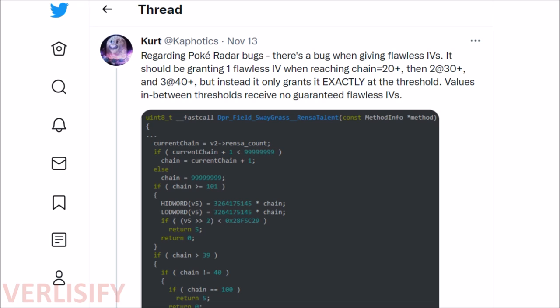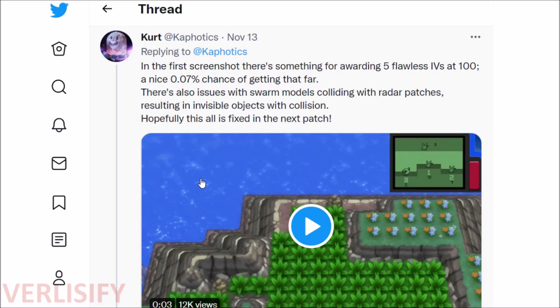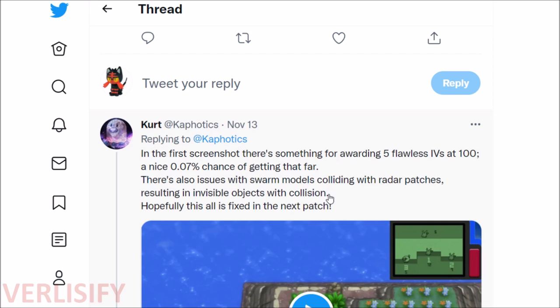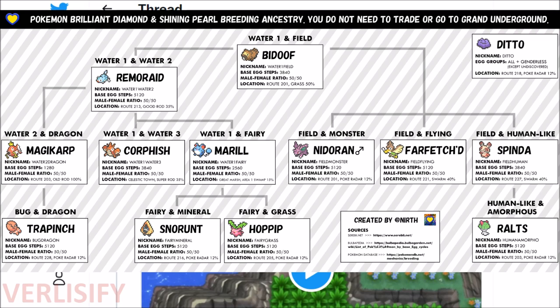To get a 5 IV Ditto, you only have a 0.07% chance of the chain making it to 100 to get five guaranteed flawless IVs. It's not like you just chain 100 times and you get it — you can make it to chain 80 and it breaks, chain 85 and it breaks, chain 30 and it breaks. The odds of chaining in Brilliant Diamond Shining Pearl are lower than in the original games. Even making it to the hundredth chain, which takes hundreds of hours on average, is still a 1 in 32 chance of getting a 6 IV Ditto. That's why Bidoof is recommended — it's easier to chain or find wild Bidoof with some IVs, then use the Destiny Knot and power items to eventually breed a 5 or 6 IV Bidoof as a father Pokemon across all egg groups.